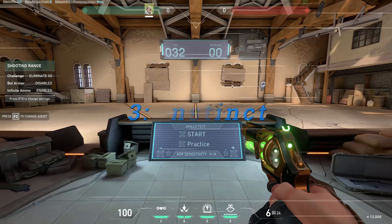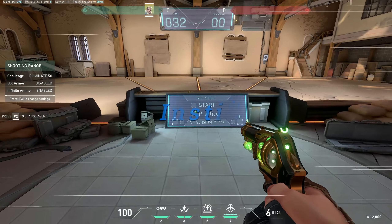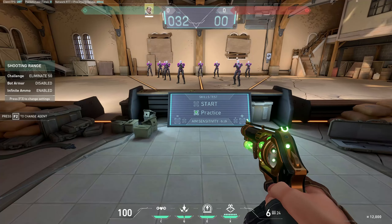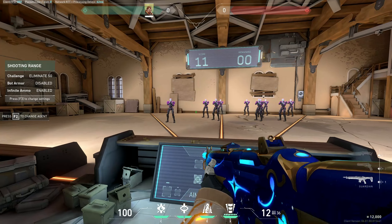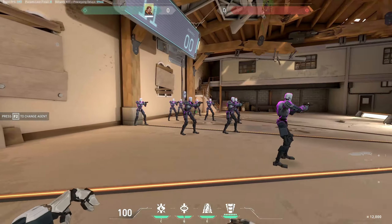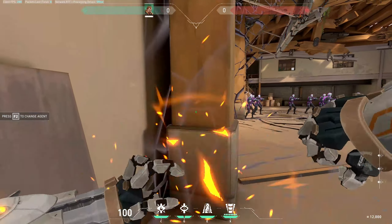Step three — this is going to be your instinct training. I want you to turn strafe back off, then hit the practice button. You're going to swap to agent select and go to Breach. This is the hardest one to set up, but this is by far the most important task. You see this pallet over here? Run over to it. You've got all these bots — you're going to take your ultimate and knock them out of your room.